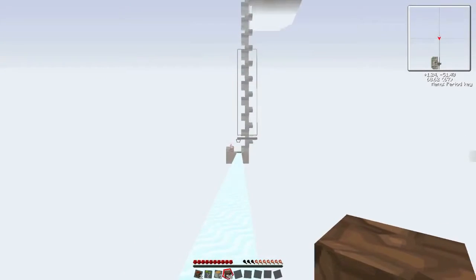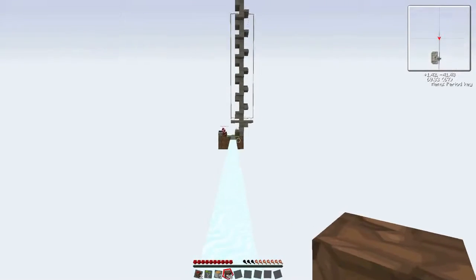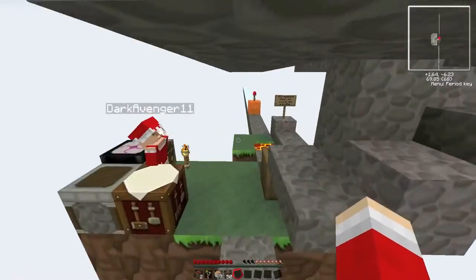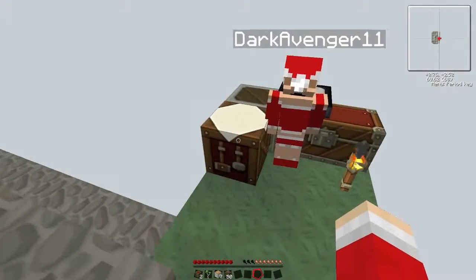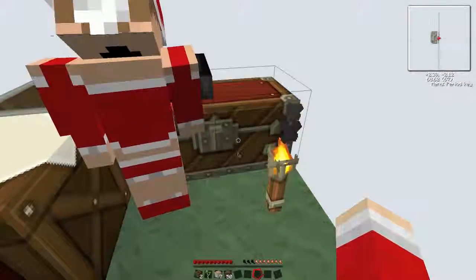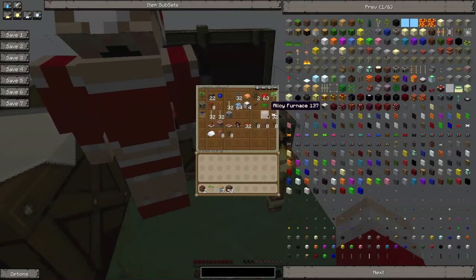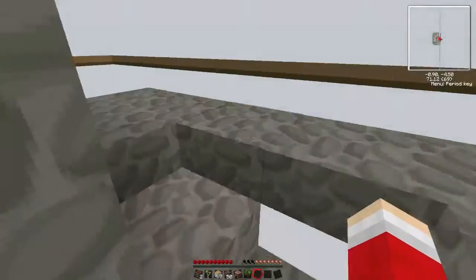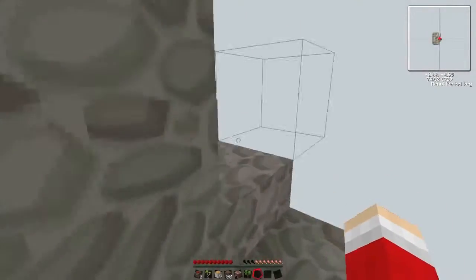That island's gone but I've got quite a lot of EMC from it — we got a sapling and two chests. Don't use my EMC, I want the ally furnace because I'm working on our diamonds. That island will be gone soon.